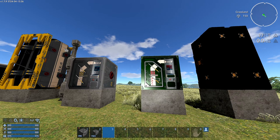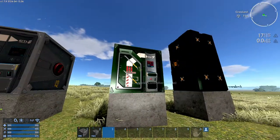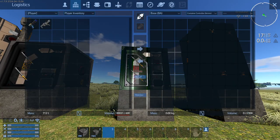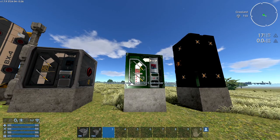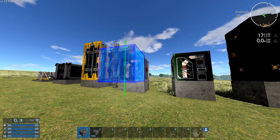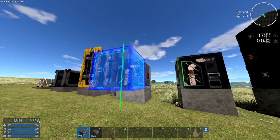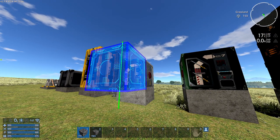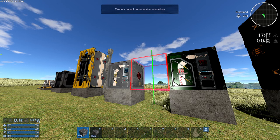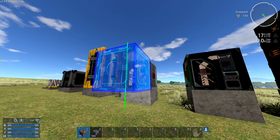For a base you have two options: the container controller and the container controller for ammo. The ammo one does the same thing but also works as an ammo box, and it also starts with 8000 and can go up to 320,000. On a base we can use 39 container extensions, but they will only work with one container controller that it is physically touching. You can't place an extension in between two boxes because the game doesn't know which one it will access, so it can only be touching one of them.